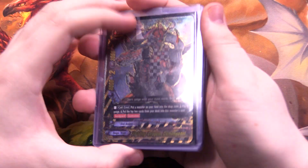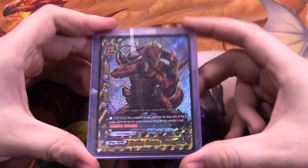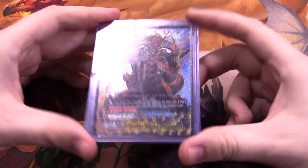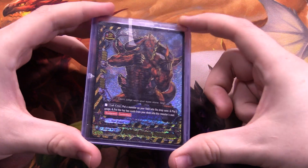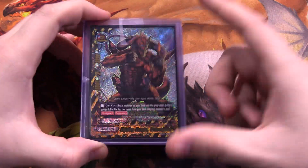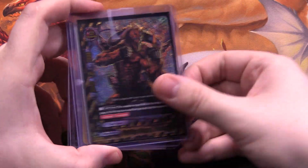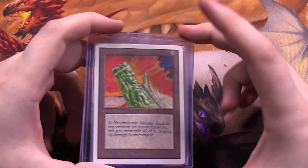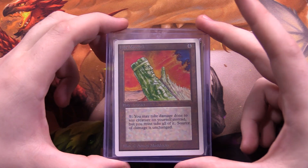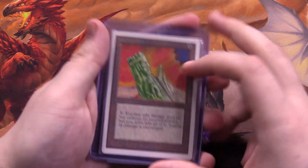Next we have another Buddy Fight SP — Demon Godal. Shout out if you guys remember Demon Godal. Really old school, hasn't seen play in forever. My boy Christian loves Demon Godal and he doesn't know I have this — he's probably going to try and steal it, but he can't have it because I need it for my SP collection. Next we have another Magic card — Unlimited edition Jade Monolith. This card is terrible but it's a rare, so I bought it because it was cheap and it was a rare.